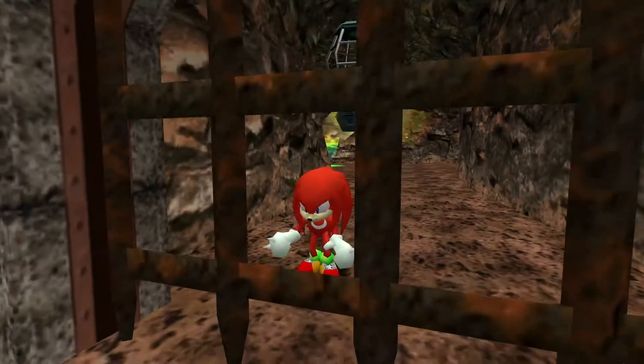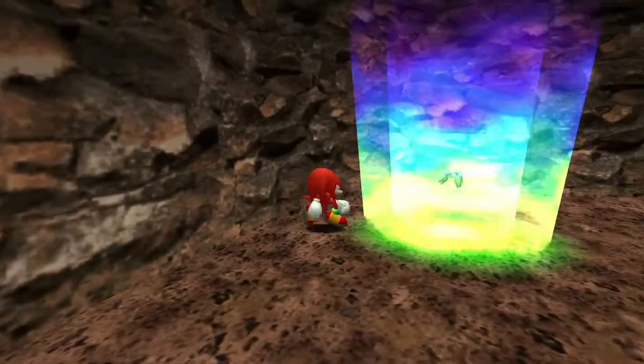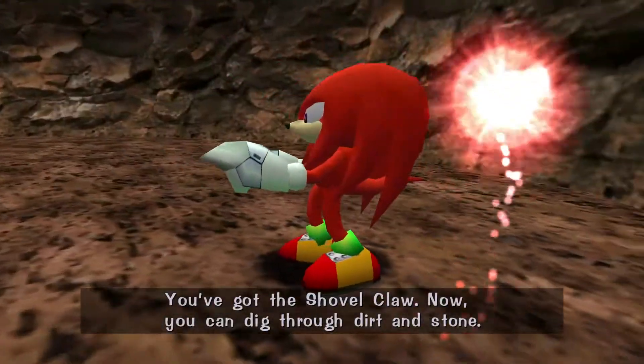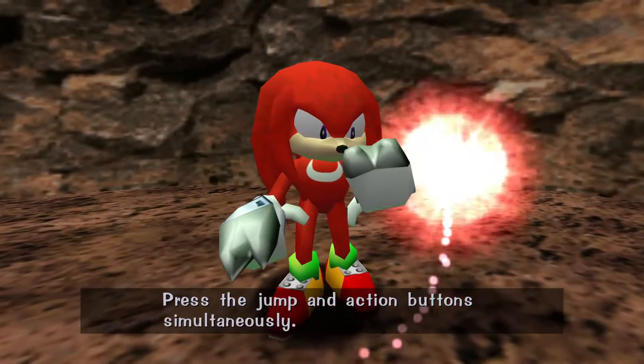We want to enter through here — walk past and oh no, the gate shut! Well, conveniently we have this right here: these are our Shovel Claws. Now you can dig through dirt and stone by pressing the jump and action button simultaneously.